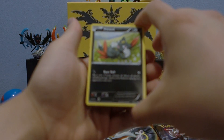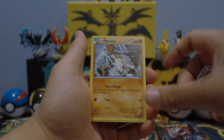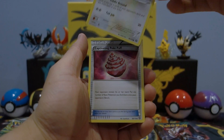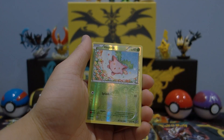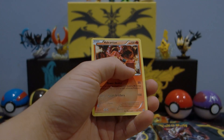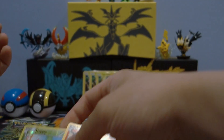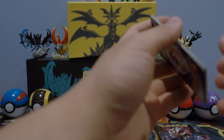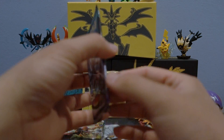Starting off with the Steam Siege pack: Sneasel, Mantine, Mankey, Yanma, Aipom, Captivating Poké Puff, Klefki, Lampent reverse holo, Hippowdon, and a Volcanion regular rare. Pretty good — that's actually a really playable Volcanion, so not complaining. Now on to Guardians Rising — we have six Guardians Rising packs total.